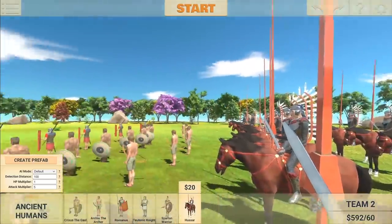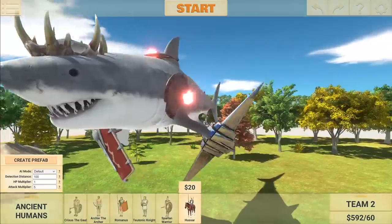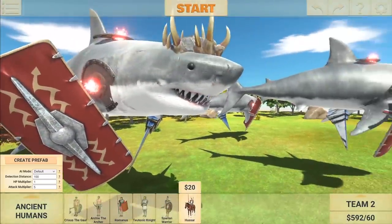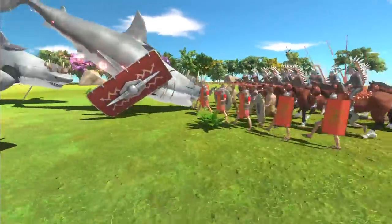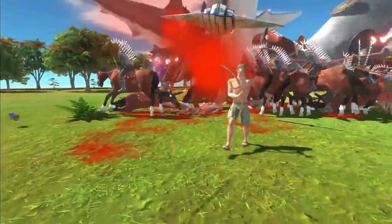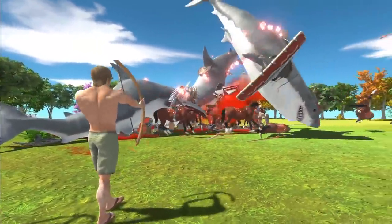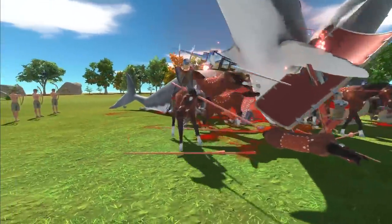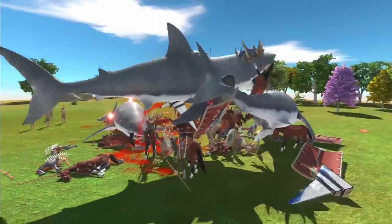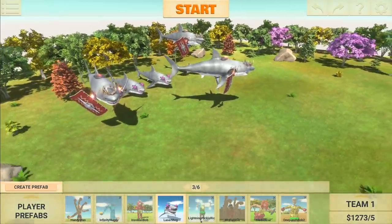Mostly these horse dudes — I'm gonna call them greasy horse dudes — going up against my latest shark creation, the warrior shark. He's got flaming shields on the sides, a double sword, and a shield. But he also has his mouth. Warrior sharks are biting all of the guys. There's a stack of ancient guys — most of them are dead. We've got surfer dudes firing their weird red needles at the sharks, but I think also hitting their own men. I'm already two sharks down. How is that shark still going? He died.